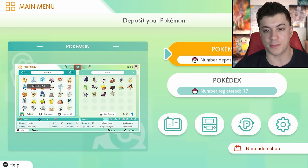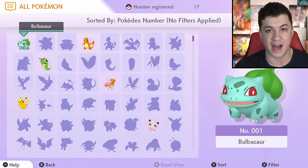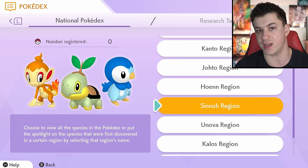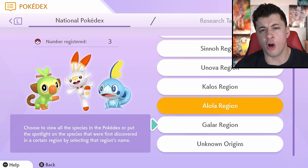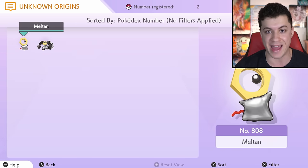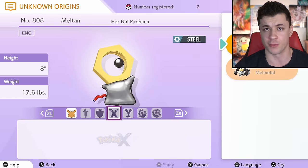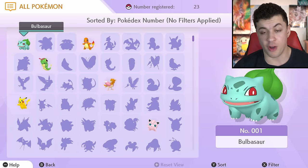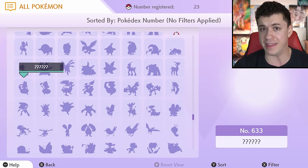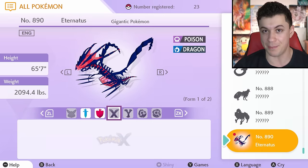Right below the Pokémon option, there's the Pokédex option, which lets you look at the data for all the Pokémon in the whole entire Pokédex. It's set up pretty cool — there's a different category for every region: Kanto, Johto, Hoenn, and so on. There's even one at the bottom for unknown origins, and the only Pokémon currently in that category are Meltan and Melmetal, because they originated in Pokémon Go. Whenever you deposit a Pokémon in Pokémon Home, that Pokédex will slowly get filled up, all the way up to about 890 Pokémon now. If you can complete that Pokédex, you're a pro.